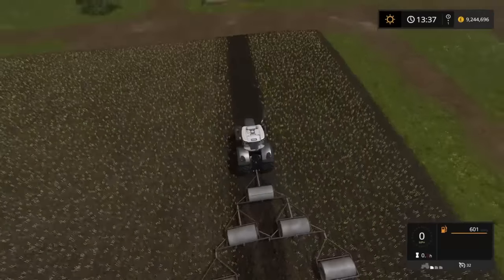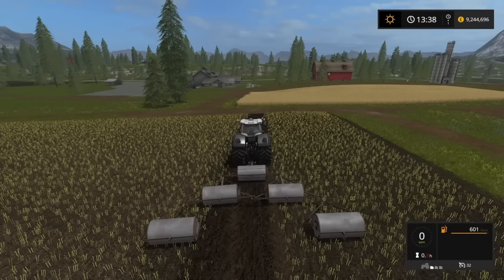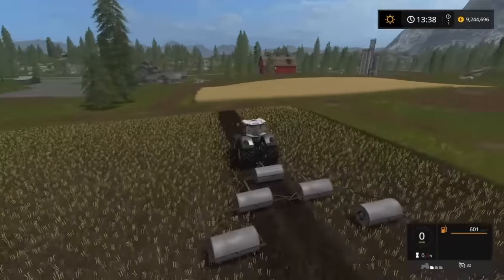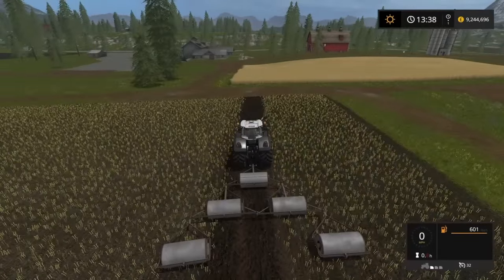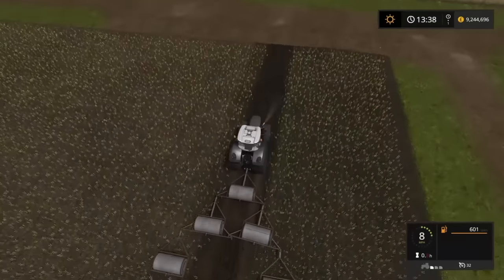So you can have a single roller if you wanted to, you can have three rollers, you can put five rollers - and I dare say if you've got the time and inclination you could probably hook up as many as the tractor will pull. That's it - that's concrete rollers. They roll, they work the same as weeders do, they'll give you a fertilisation state. It does say first growth stage, but as you can see this is a freshly harvested field and it's working perfectly well on this field as it is.